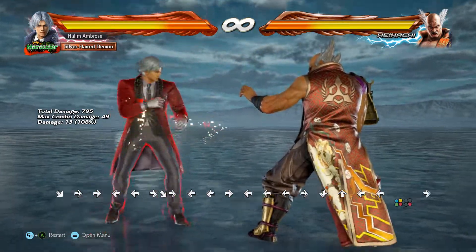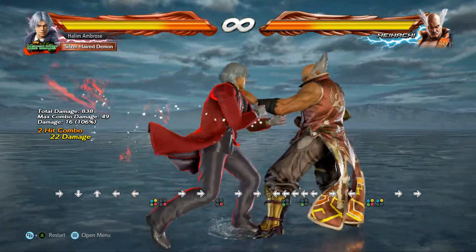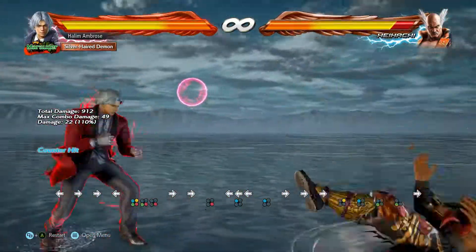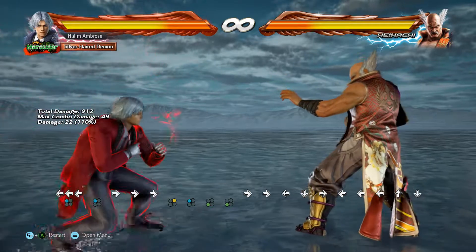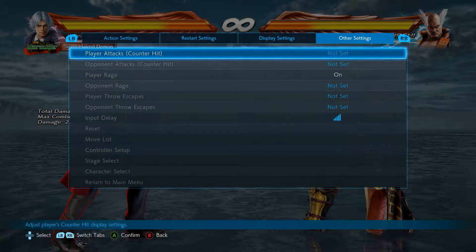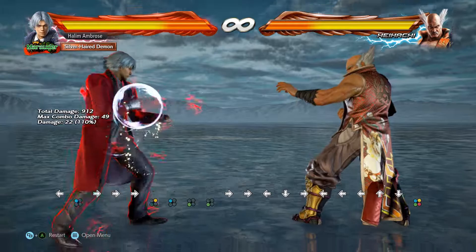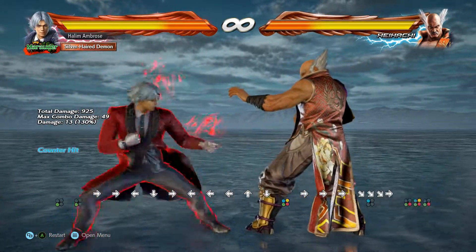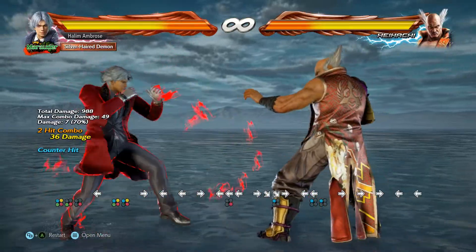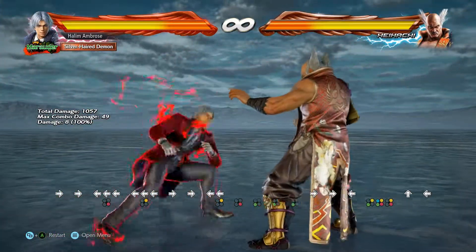Counter hits. In this game, counter hits can do different things. This move actually makes the opponent juggable on counter hit. To be able to practice counter hits in practice mode, you can go to Other Settings, Play Attacks, Counter Hits and set it to counter hits. But I think the easier way, so that you have flexibility, is to just press all four buttons at once and you get Heat Charge — this will make things counter hits. Like here, you can continue on. I haven't practiced counter hit combos yet so I cannot show you one.